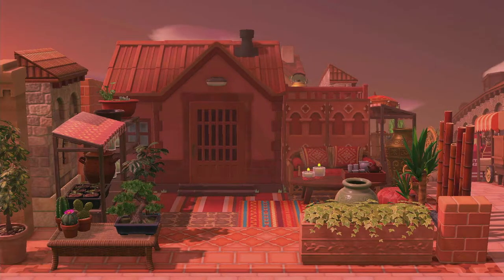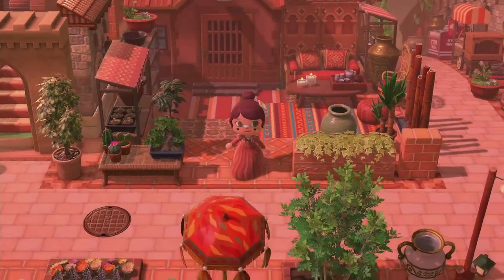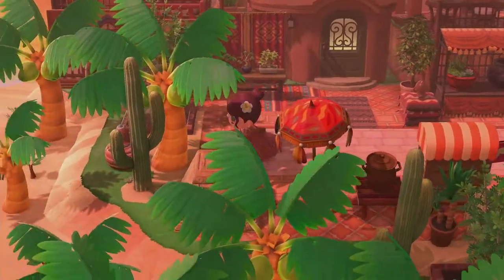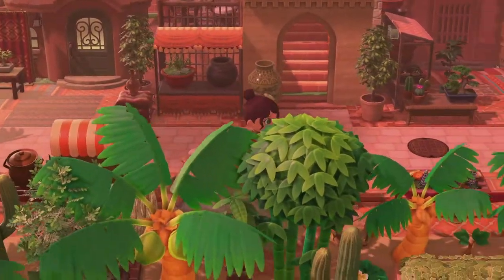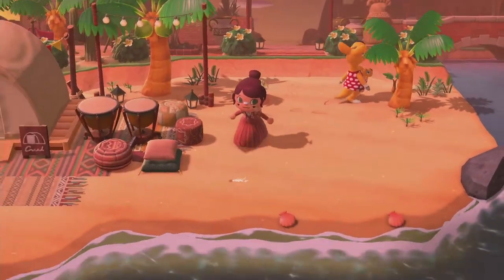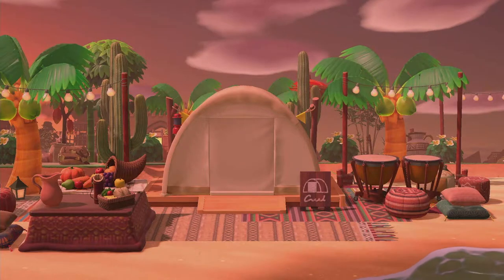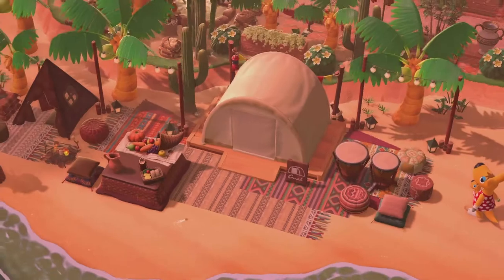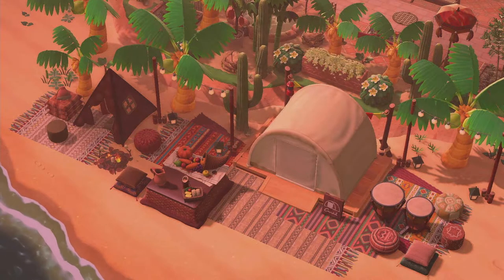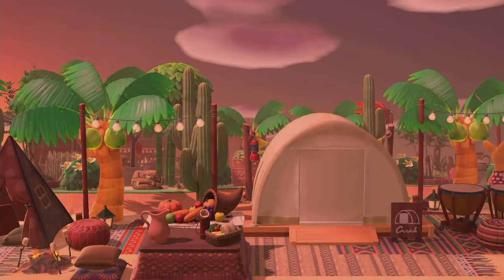Here we have the second house — this is Carrie's house, but she's not home right now. Down here we actually have the campsite. There's Carrie right there. Here we have the campsite — you've got to love a beautiful beach campsite on this island. It's so colorful. All the trees and details behind the campsite. She's put so much love into this island and I appreciate it so much.